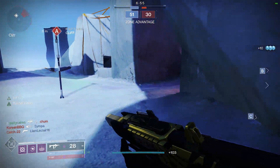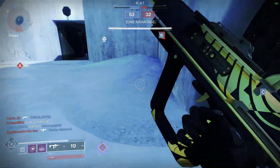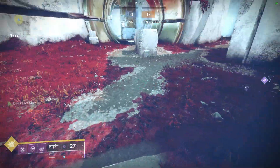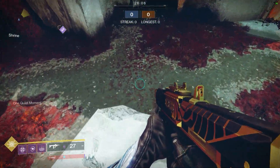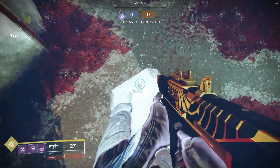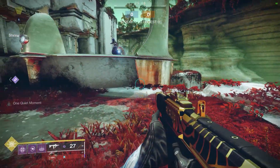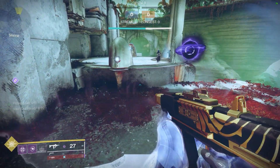Blink replaces your second jump, replacing Burst Glide, Strafe Glide, or Balanced Glide. Whenever you press jump the second time, Blink will teleport you a certain distance. The distance does not depend on the mobility stat. It is always in the direction you are currently moving. If you're moving even a little bit to the side, it will continue your movement in that direction. Note: teammates can literally launch you off the map if they bump you while you blink, which is an annoying feature, but sacrifices have to be made.